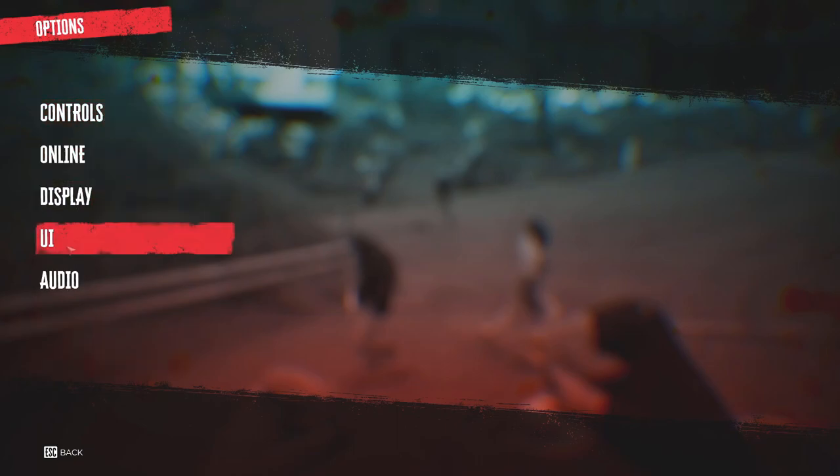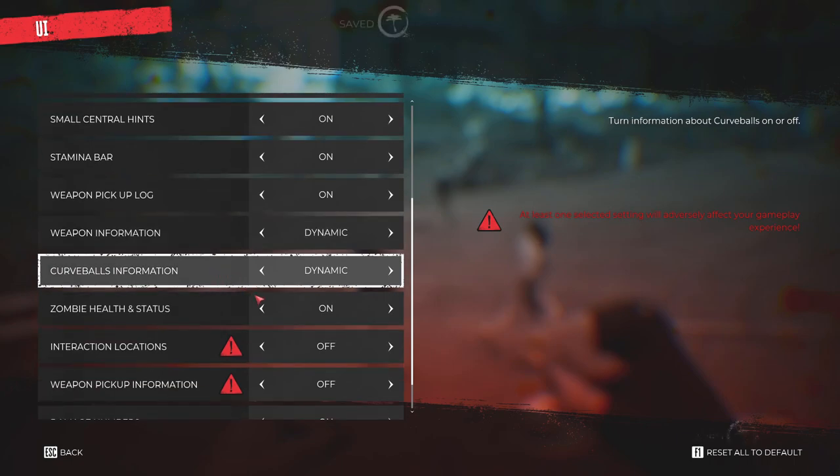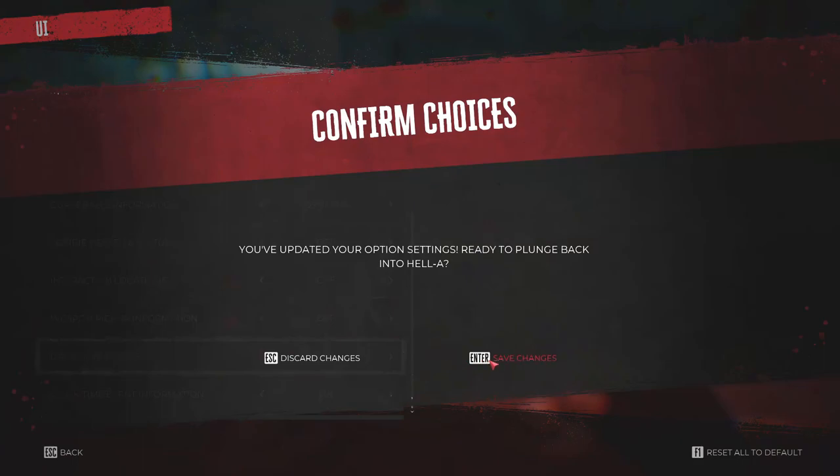Now let's see what happens if we change that. Go to the UI, and what you want to turn off is zombie health and status, and damage numbers. Press escape, save.